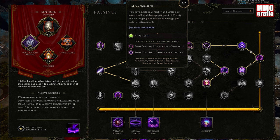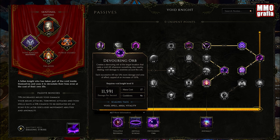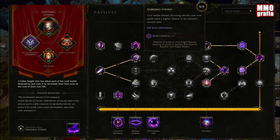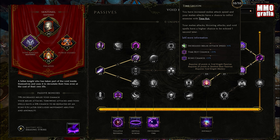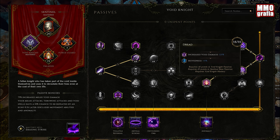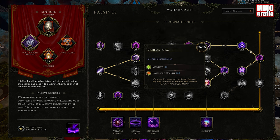Vitality is key — Smite and the Devouring Orb both scale with vitality, which is why the build is a vitality stacker. Echo chance is followed by more void damage and movement speed, which is really good for clear speed. Void Aegis gives more survivability. That's basically it for the passive tree.